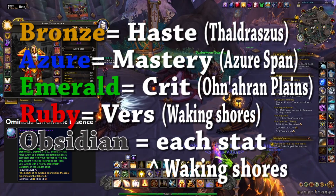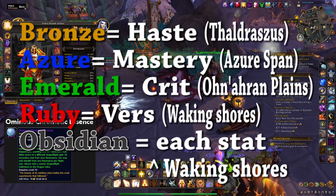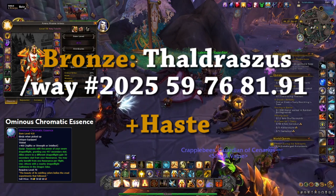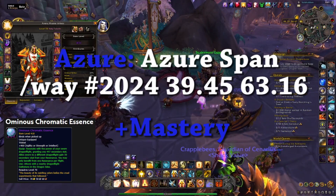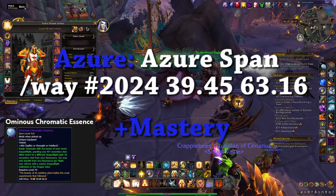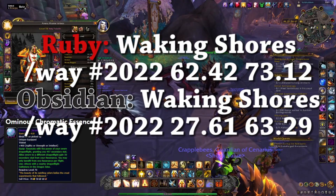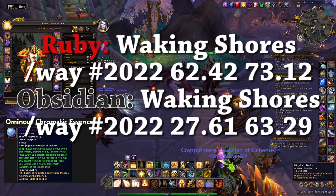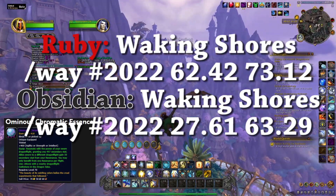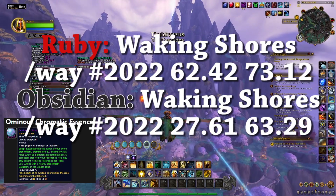There are a few different places you're going to have to go. For the Bronze, you're looking at Thaldrassus — here are the coordinates. If you use TomTom, you can plug this in when you're in Thaldrassus and it will take you there. For Mastery, you're going to go to the Azur Span with these coordinates. For the Emerald, it's in the Ohn'ahran Plains. And lastly, the Ruby and the Obsidian are both in the Waking Shores. I'm going to do a quick fly-around now to each of these locations, show on the map where they are, and cut the flight time so you can see it quickly.